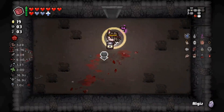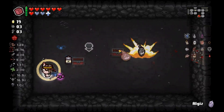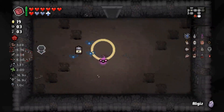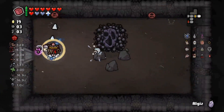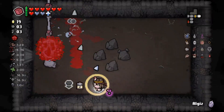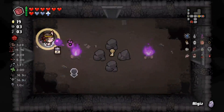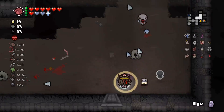A bomb for infinite keys is tempting but - wait, hold on. We can... That Hagalaz suddenly has a purpose. Or do I use it for a chest? To be honest we have enough keys. We'll see. There might be a room with like six tinted rocks - unlikely, but I suppose there could be.